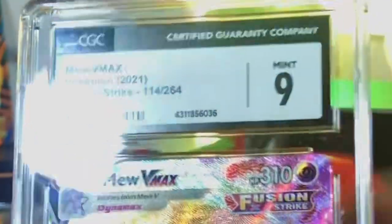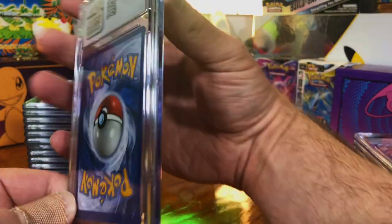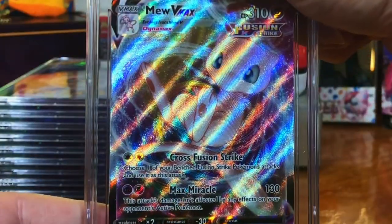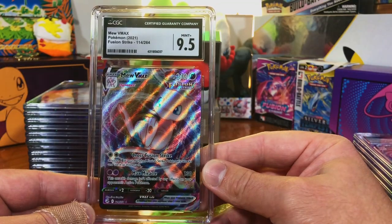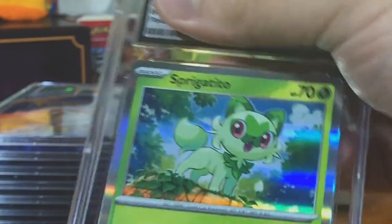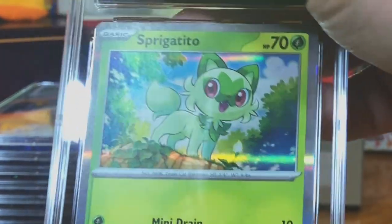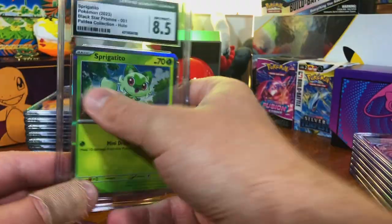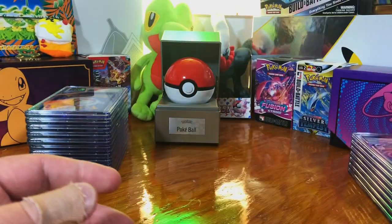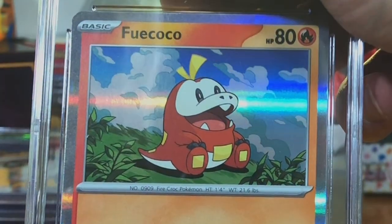Mew V-Max — I'll take it, centering's a little off but nothing crazy. We had a second one sent in — a nine-five. The Sprigatito Holo Promo from the Paldea Collection — I don't know how they came to that, but hey, it's good to me. And I sent in the Fuecoco as well.